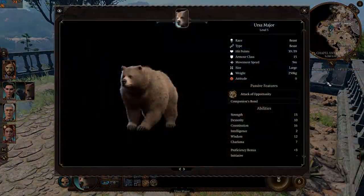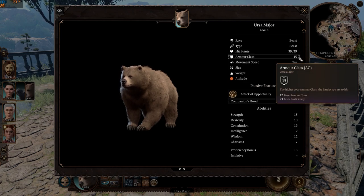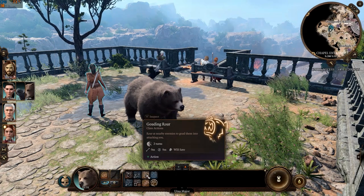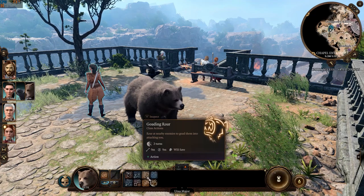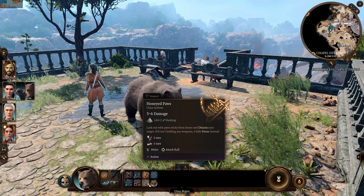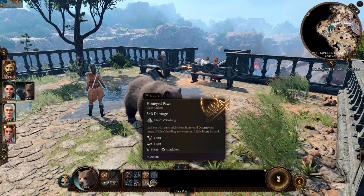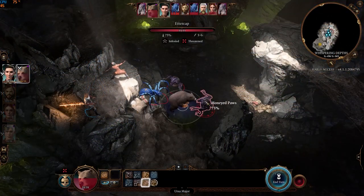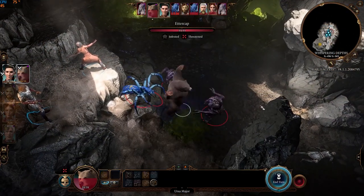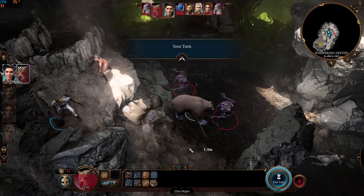The bear now has 39 HP and an armor class of 15. Its special ability provokes enemies to attack it for two turns. It also gained Honeyed Paws, which can disarm enemies or knock them prone if they're unarmed. There appears to be a bug with this move right now, as I've tried more than a dozen times but it just won't activate.